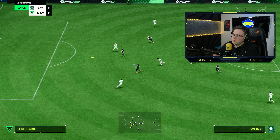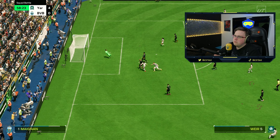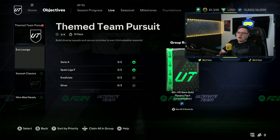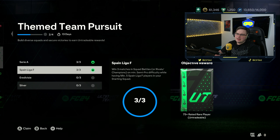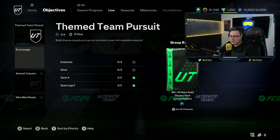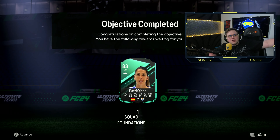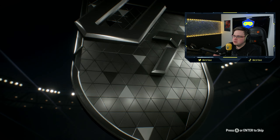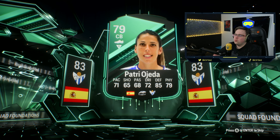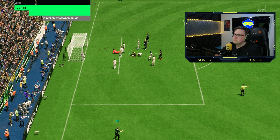Oh yes, a scorpion kick! Another one down, one more to go. We're going to unlock a couple of packs — a gold players pack and a 75-plus rated player for completing these two objectives. We've just got to finish off the last squad game for our evolution man. We've also completed the squad foundations objective, so we welcome Patri Ojeda to the club — 83 rated centre-back. We will add her to the club.